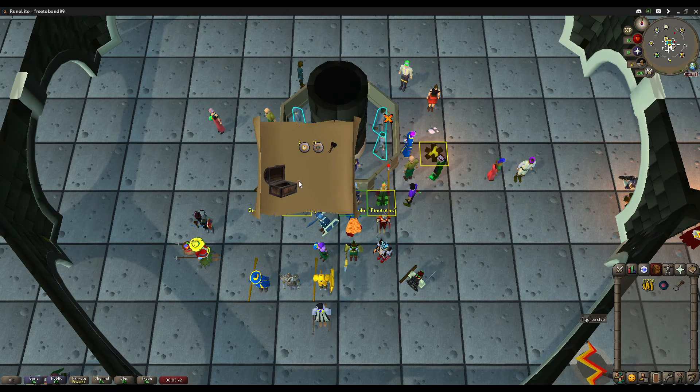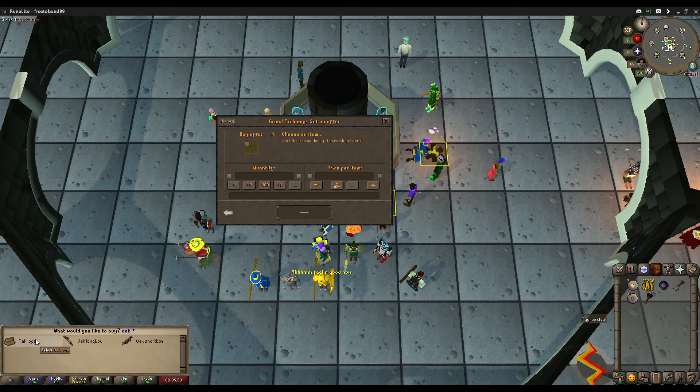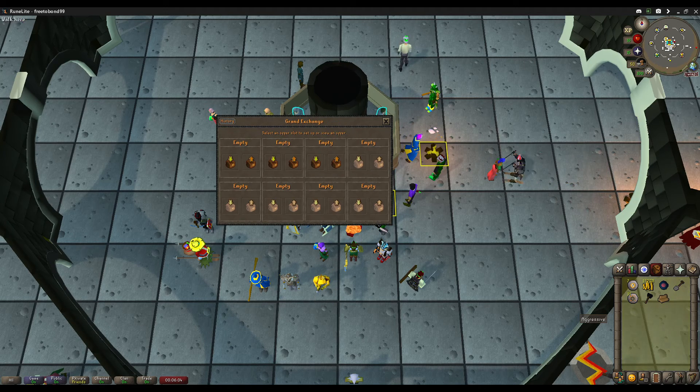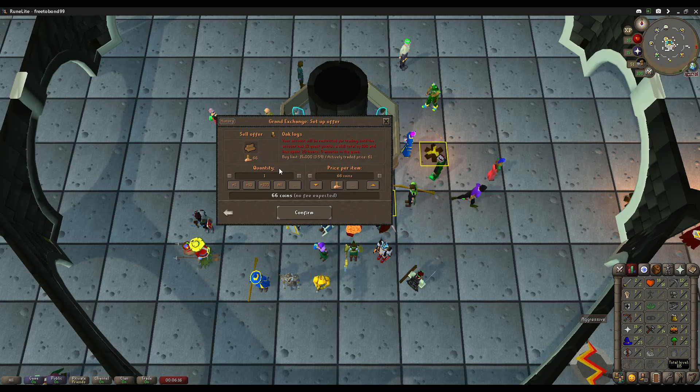Now it's time to actually get to the good stuff. I thought the black war hammer was a week item — I might be wrong on that. Let me see if I can buy an oak log and then sell it, I don't really care about the money loss, but will it tell me? Yeah, okay — your account will be restricted for trading until your account has 10 quest points. We easily have that at 16. Skill total of 100 — we definitely have that, we're at 115 even. We have not spent 20 hours in-game though, and that is unfortunate — we're at six hours. So I guess we'll have to wait a little bit longer.